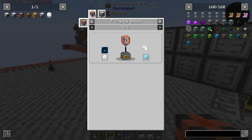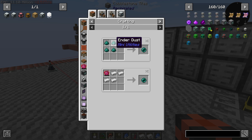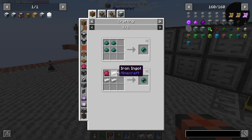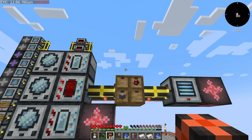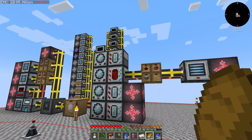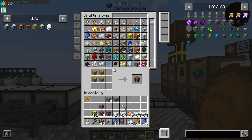The only fluid left is resonant ender, which requires ender pearls. We can't make ender dust because we don't have any ender ore, so we're going to use a crafter with the recipe of four iron and a philosopher's stone to make pearls. We'll use a sequential fabricator since we only have one recipe.